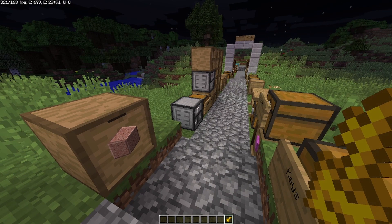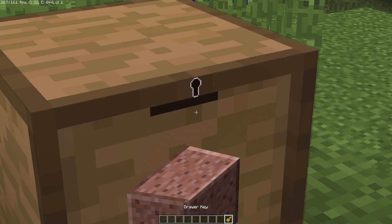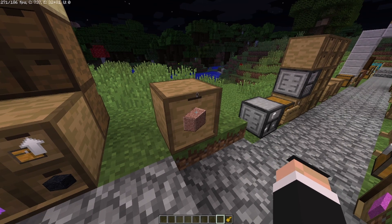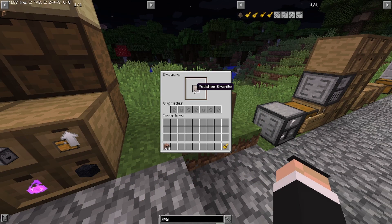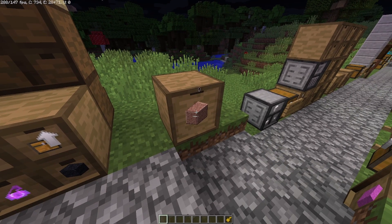Now the drawer key — the key itself doesn't do much on its own, but if you right click on a drawer, a keyhole appears, meaning the drawer is now locked. If you try to grab the stack you can see it doesn't even show a number — it just says 'polished granite,' meaning you can't put anything else in. You can put the existing items back in, but nothing new.